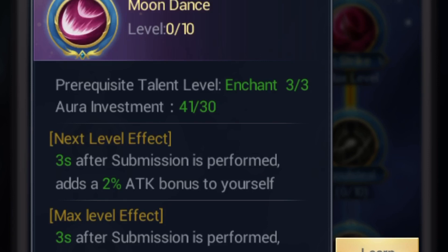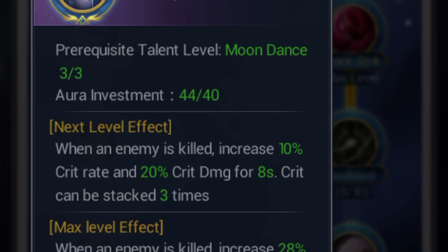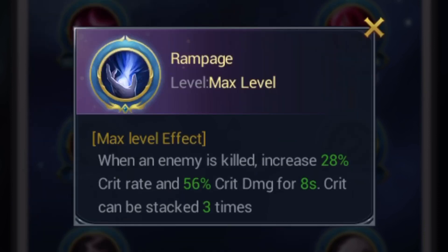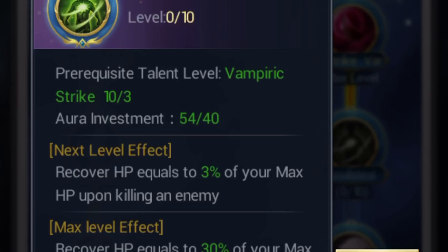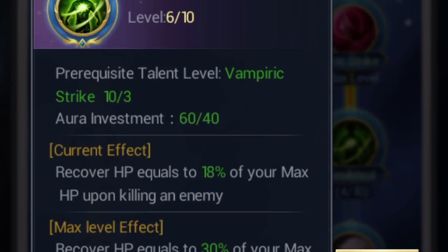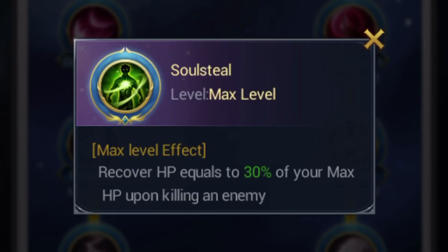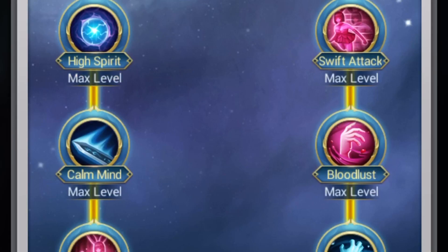Let's get Rampage up too, just enough to get Rampage maxed. Recover 3 percent of your max HP upon killing an enemy — yes, that's good. For now I'll just have Imperial Soul Steal working together with Bloodlust.